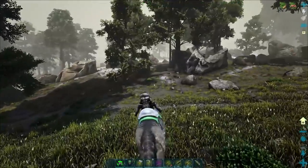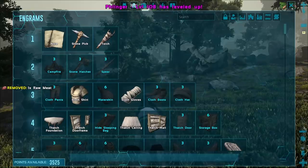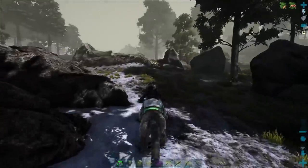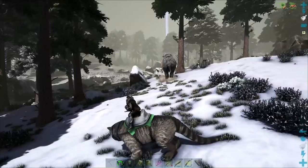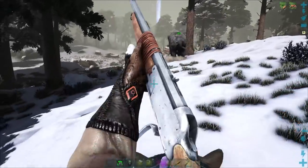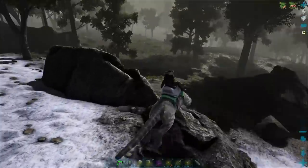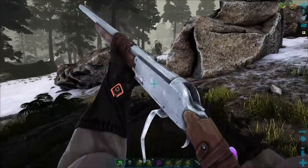Now that we've got that one knocked out, let's go use the tranq dart method, which is much quicker. I'm going to find a nice high level one while the other one is taming up. We've got this guy - he is actually 135 I believe it was. Right, 135. Alright, so this is a good one.